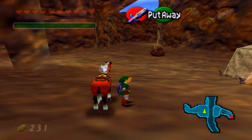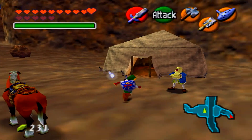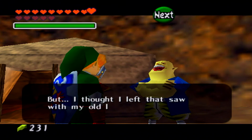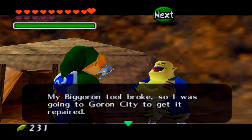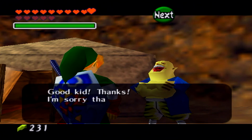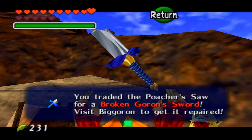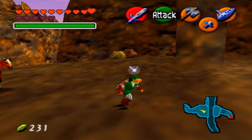We need to go ahead and give this guy here the poacher's saw since this was his at first. Nice tiger pants by the way. 'Hey, that's my saw! I thought I left that saw with my old lady. Oh well, my big goron too broke so I was going to get it prepared. You coming here — great timing! Will you give me the saw?' Here's your saw, sir. And we get a broken sword in return — how lovely.